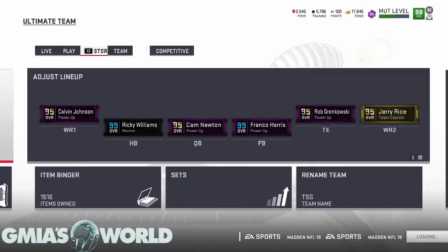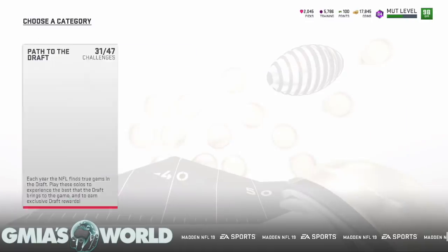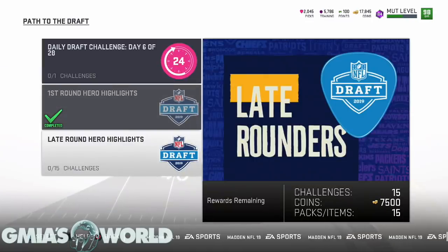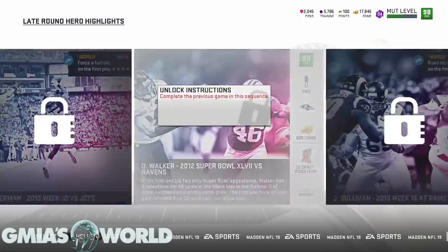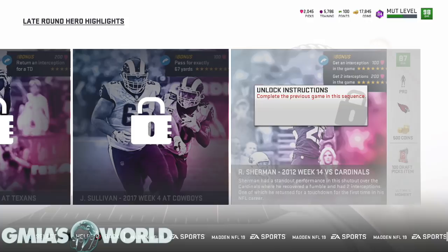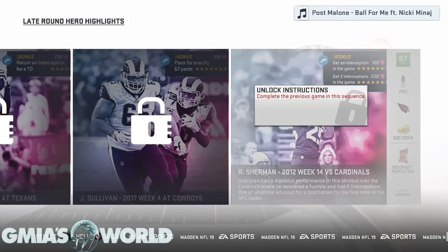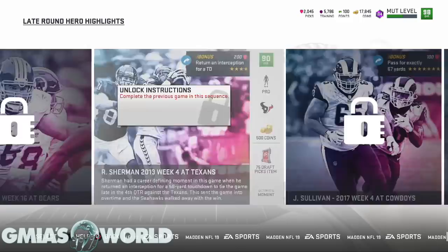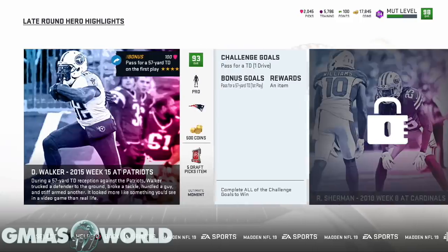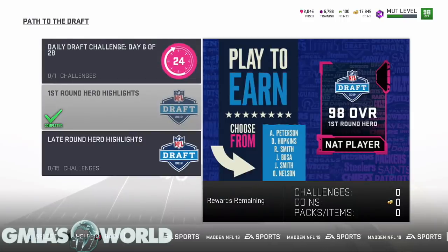In addition to all of the cards they just newly released, they also released 15 solos. Definitely get those solos done. If you are looking to get some picks or whatever, 7,500 coins for late rounders. You're not getting anything really special though - it appears to be only picks, so it's not like the other one that gave you a free NAC card. You're going to have to go if you want 200-300 picks on the final solo. They want you to play the full game - it says ultimate moment and it's telling you to get two interceptions in the game. Most of the other ones were moments except for the last game, where you have to play a full game against all of the actual first round hero highlight players.